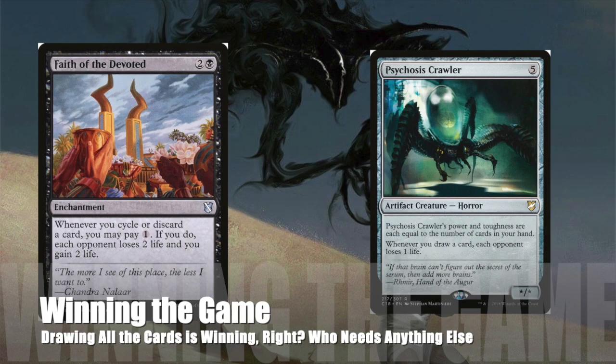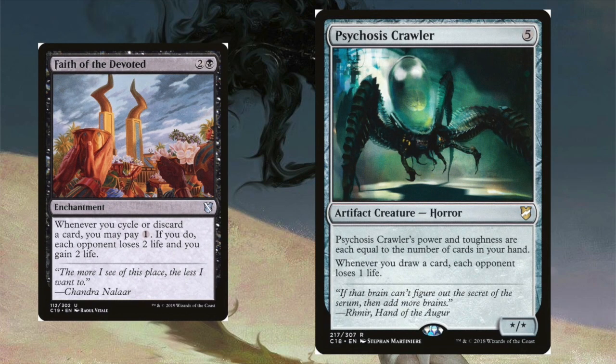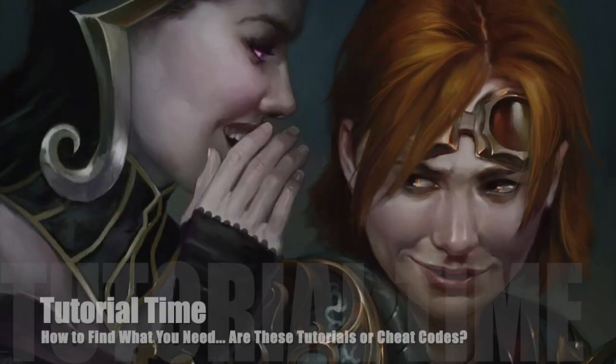So we've made all of our cycling cards free — how are we going to use that to win the game? Our main win cons are Faith of the Devoted and Psychosis Crawler. Faith of the Devoted says whenever we cycle or discard a card, we can pay one mana and each opponent loses two life and we gain two. This card is straight gas — even if we're not cycling for free, this card can keep us alive until we get to the endgame. And once we're cycling for free, this card wins the game in no time. Psychosis Crawler is going to ping our opponents every time we draw a card — cycle enough cards and we can just win out of nowhere.